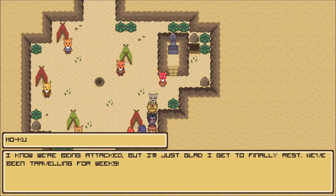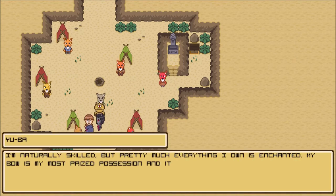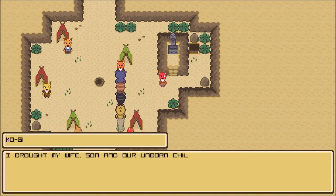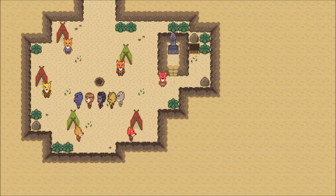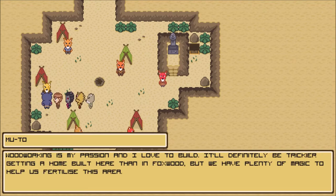'Moku: I know we're being attacked but I'm just glad I get to finally rest - we've been traveling for weeks.' 'Yuba: I'm naturally skilled but pretty much everything I own is enchanted. My bow is my most prized possession and it's of the fourth level - a few shots each would take these rangers out with no problem.' 'Mogi: I brought my wife, son, and our unborn child on this journey with me. I thought it would be a chance for new life but my wife seems unhappy.' Yeah, and we know why. 'Muto: woodworking is my passion and I love to build - it'll be trickier getting a home built here than in Foxwood but we have plenty of magic to help fertilize this area.'